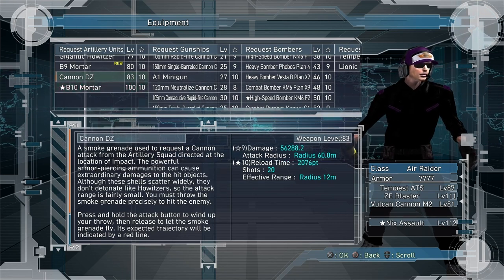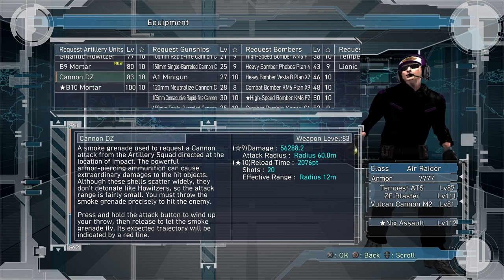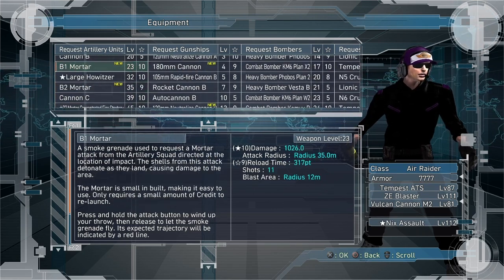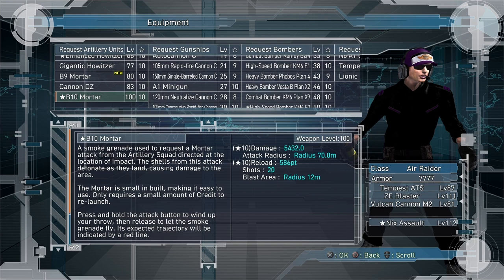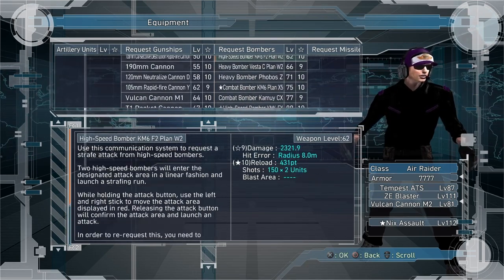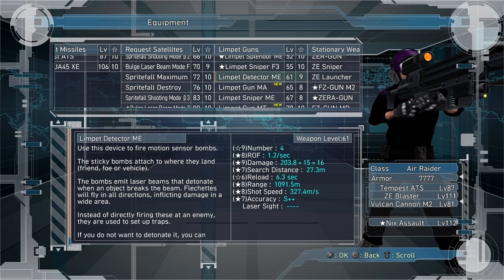Each of these Air Raids, at least the ones that require points, have a point number to them, and then of course a total damage. So I'm going to let you know what is the most efficient Air Raid in the game for damage per point. I'm going to give you the best DLC per column and the best non-DLC per column, then we'll go over the runner-ups, and keep doing that until we get to the end, then we'll show the most efficient damage per point Air Raid for Air Raider.